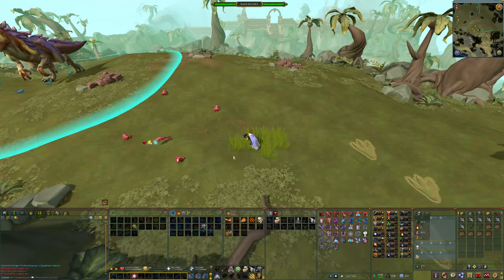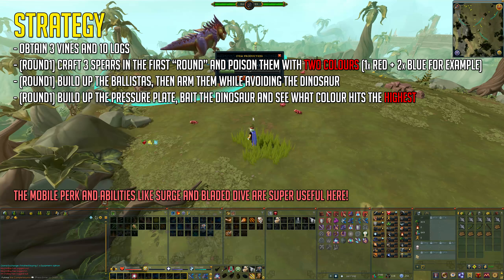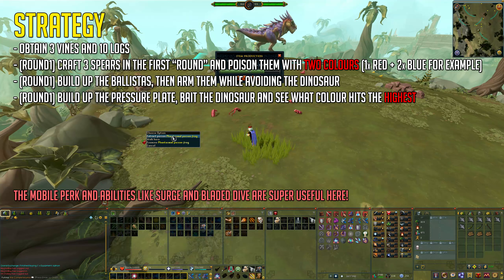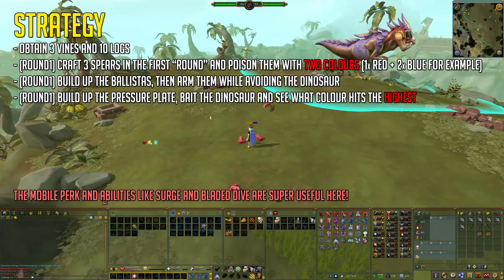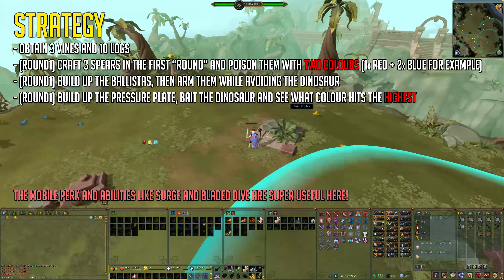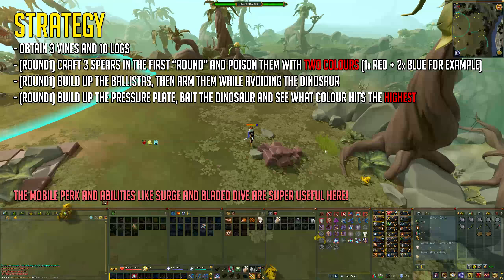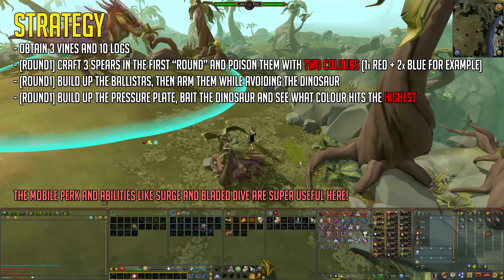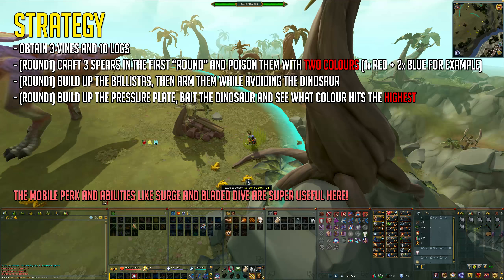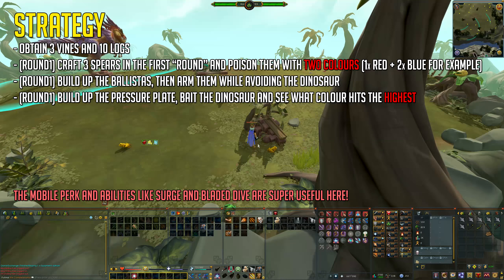What you want to do is obtain three vines and ten logs. You can gather fewer logs in the first round if you want to gather the rest in the second round — in that case, gather seven logs in the first round. By 'round,' I mean: once you've built the ballistas and shot the dinosaur, he won't be dead yet. You'll have to do it in two rounds, and this will always be the case.